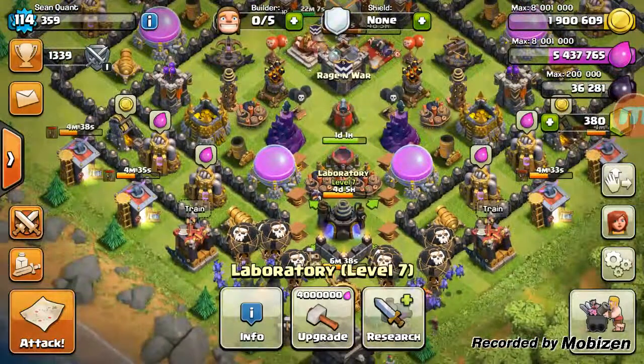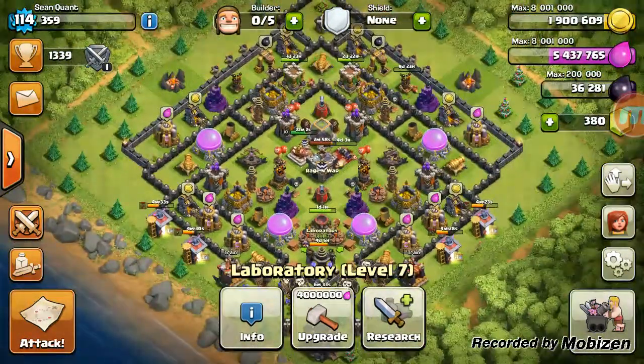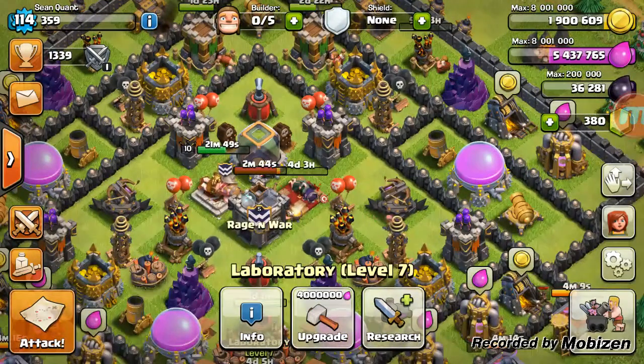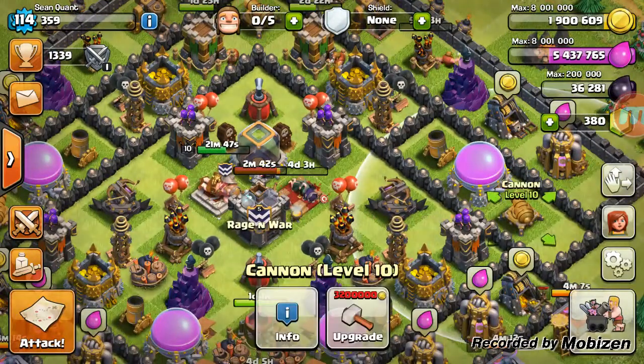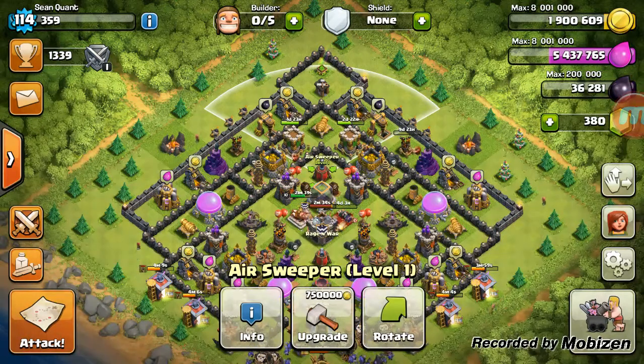That's another quick update on the upgrade process at this base over the last three months at Town Hall 9. All we have left are air defenses, cannons, mortars, and air sweepers — a lot's been done but a lot more needs to be done. I can see the light at the end of the tunnel for defensive upgrades, excluding walls. Click the like button, comment, subscribe, and we'll see you next time.